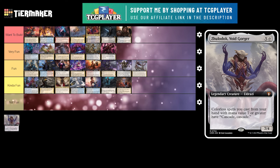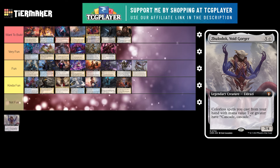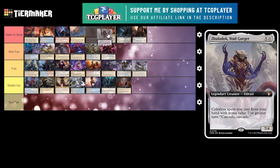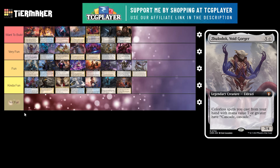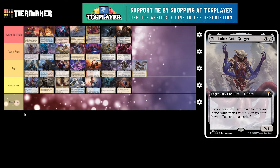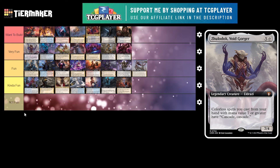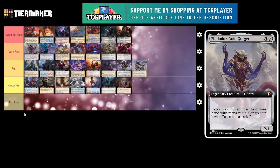And finally is Zuladok, Voidgorger. This is a 6 mana 7/4 legendary creature Eldrazi. Spells you cast from your hand with mana value 7 or greater have Cascade, Cascade. My friend has this deck and it is really fun. I'm going to put it at the top of very fun. I really like that commander. It's a little win-more — you're doing colorless ramp so it's pretty obvious what's happening. The commander doesn't get to stick around all that long because we kind of know what's going to happen. If you have this deck and it's terrorizing your playgroup, check out Whirlwind Denial — it's a great piece of tech. You counter all abilities and spells on the stack, so if they cast a big 7-drop you can counter the spell and also counter the Cascade triggers. Definitely pick up a Whirlwind Denial against this commander.